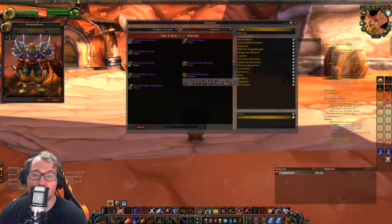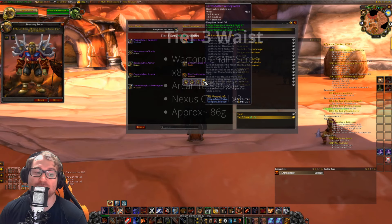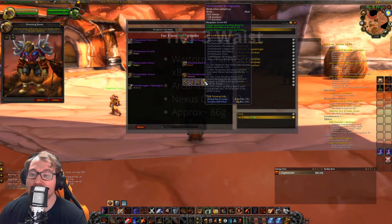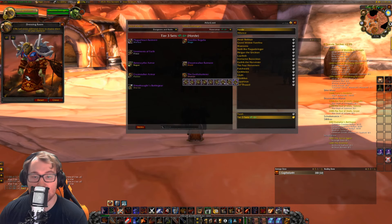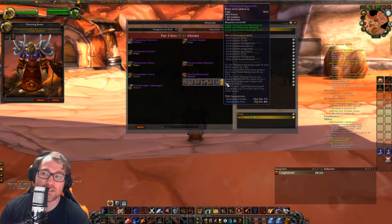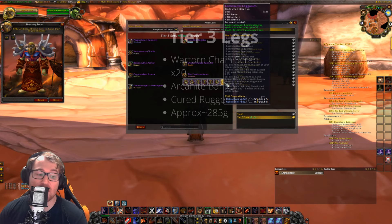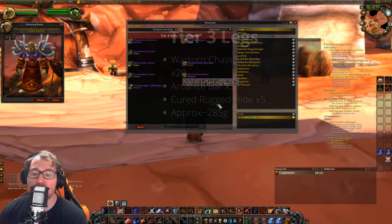Once the set starts to come together it gets really intense, especially with the shoulders and helm. Next is the Earth Shatterer Girdle — nice symmetry, and it's going to cost you 8 War-torn Chain Scraps, 1 Arcanite Bar, 3 Nexus Crystals, approximately 86 gold. Next are the Earth Shatterer Legs — it's actually a robe, and something super cool in Classic is they made the robes different from the chest piece. The legs use 20 War-torn Chain Scraps, 3 Arcanite Bars, 5 Cured Rugged Hide, approximately 285 gold.